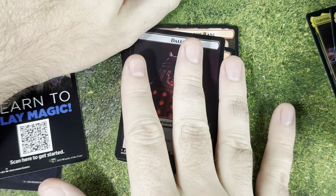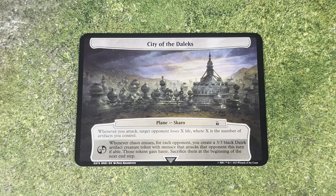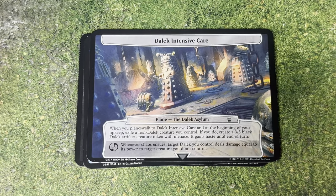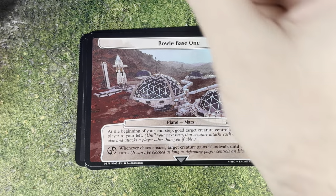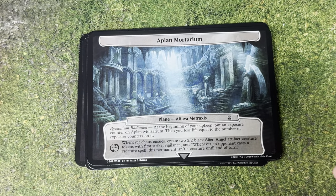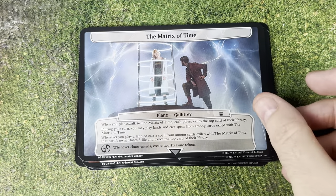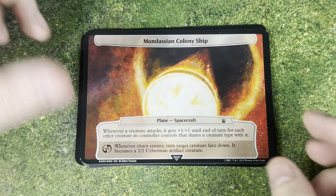We're going to take a look at the Plane Chase cards. First up, we've got the City of the Daleks, the Moon Base, the Dalek Intensive Care, Bowie Base 1, the Doctor's Tomb, Aplan Moratorium, Unleash the Flux, the Matrix of Time, the Hotel of Fears, and the Mondasian Colony Ship. That's going to do it for the Plane Chase cards.